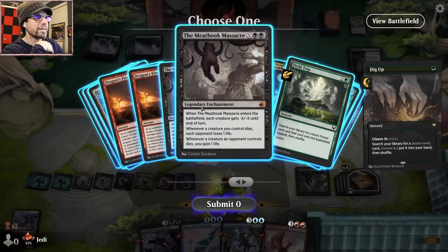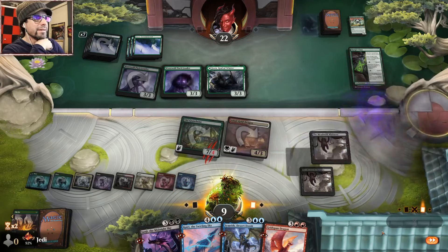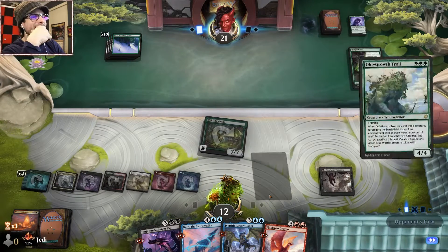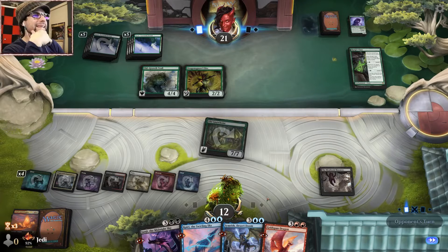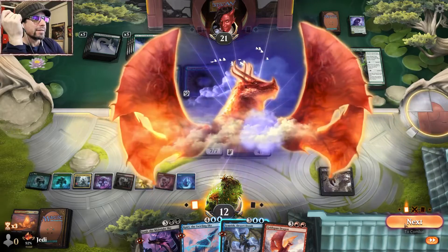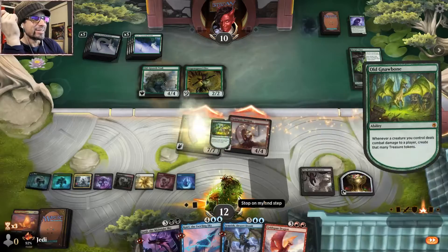Where we at? Meathook — grab Meathook, play Meathook for three. Okay, and I think we're safe now. Woo! Oh man, that was a close one — very close. So I think we're good. Going to town — but we're about to dump our hand, thankfully. And another Goldspan — so Goldspan Dragon. Get in there. Trigger, trigger — trigger, everyone takes it, triggers.